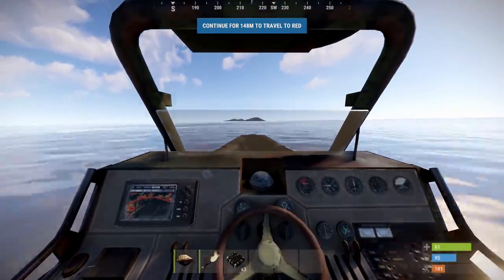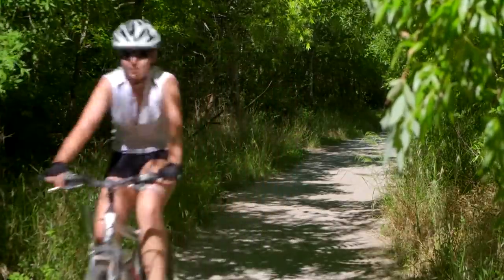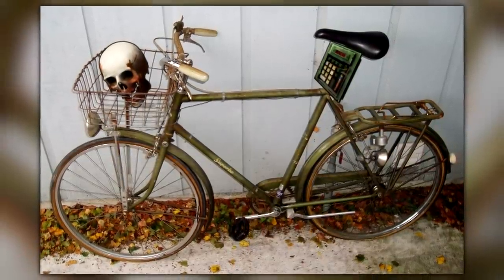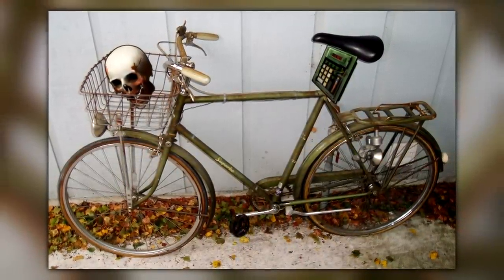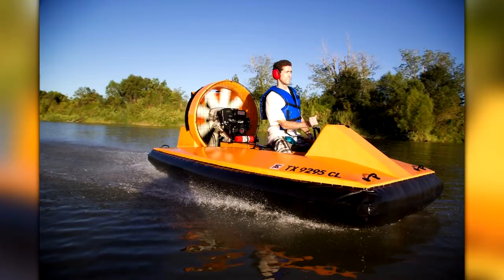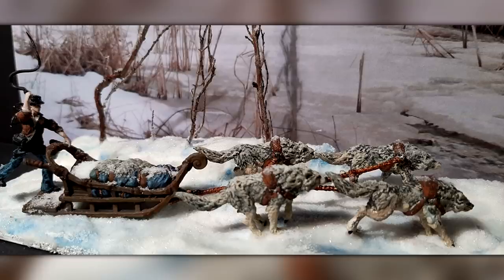New forms of transport: bicycles would be my first choice — lots of other games have done it, and the janky nature of bicycles would really be in keeping with Rust. Plus you could have a basket on the front for keeping skulls in. A hovercraft — like a boat but it can also go on land, faster on water than land, great for the swamp biome, which needs to be a lot bigger and with crocodiles in it. And lastly, a wolf sled — because if we're getting pets, we might as well.